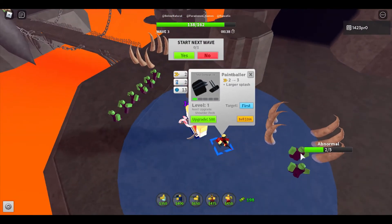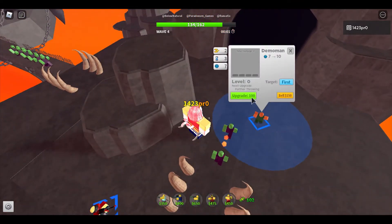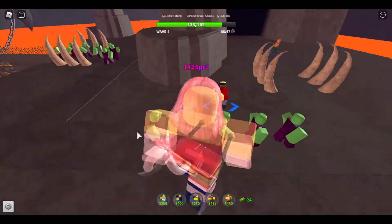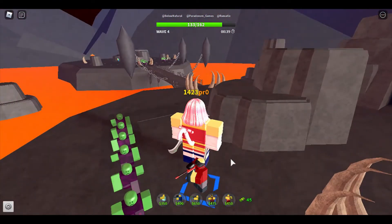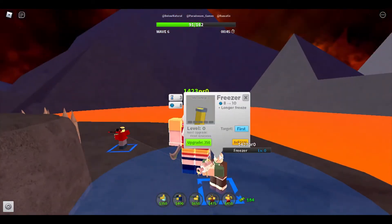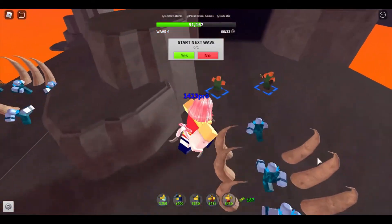Look how good he is — he does two damage, that's so good. Why didn't you get those abnormals? Whatever, never mind. Let's place a Demo Man at the back — the Demo Man is one of the best things in this game. Look at this cool Paintballer, he is really OP, taking a lot of damage against abnormals. Fast enemies just came in and there's also a second Demo Man just in case. Now let's place a Freezer — they're very OP. I see the Freezer, he looks so cool and is really good.